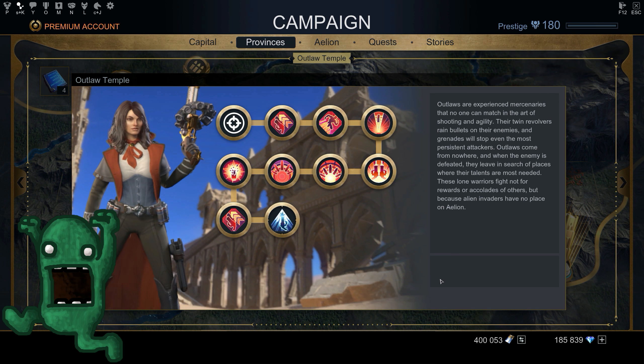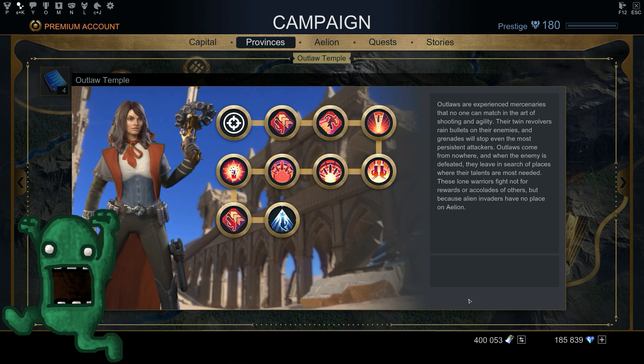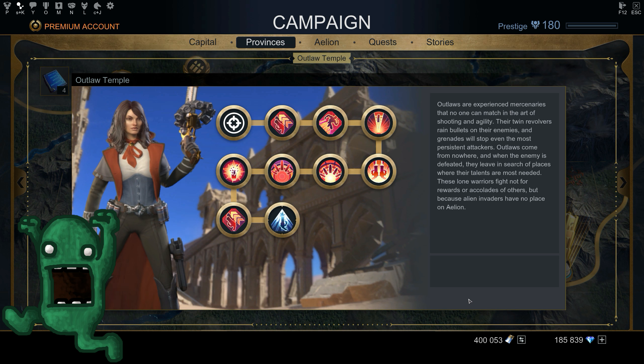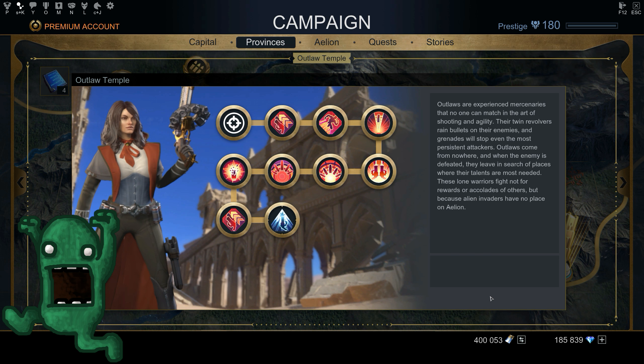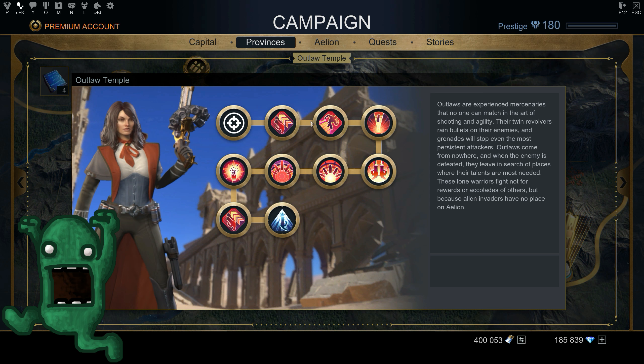This is where you go to open the temple for the class you want to unlock. There will be a button showing how much Sparkle transformation you need — usually 30k, though some classes cost 35k. The Revenant is probably the one at 35k. You just push that button and the class is unlocked.